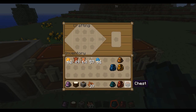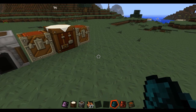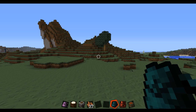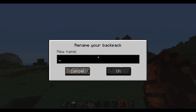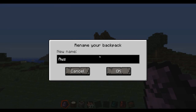Another cool thing you can do is name your backpack. To do it, you crouch with Shift and then right-click the backpack. It'll prompt you to name it. For example: 'Pat's Sack' — yep, that's a great name. You can do that with any of the backpacks. Note that you cannot name the Ender Backpack though.